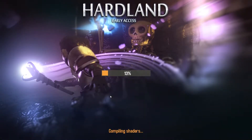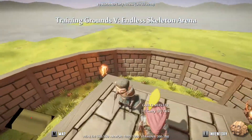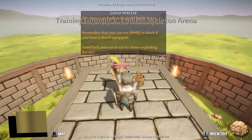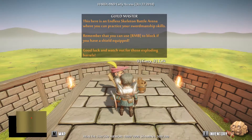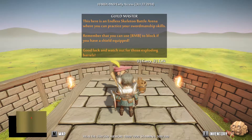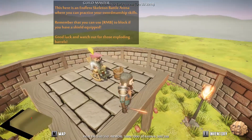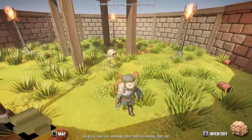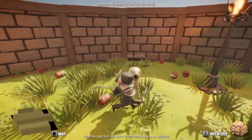Alright, into training grounds for Skeleton Arena. We have our guild master and a little arena here - this is the endless skeleton battle arena where you can practice your swordsmanship skills. Remember you can press or use right mouse button to block if you have a shield equipped. Good luck and watch out for those exploding barrels - we may use them to our advantage. Oh geez, okay so it's just one little skeleton, doesn't even have any armor on.